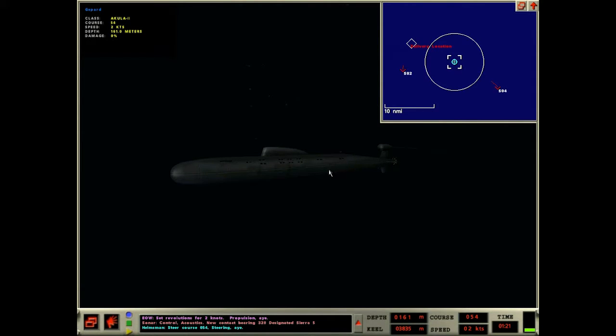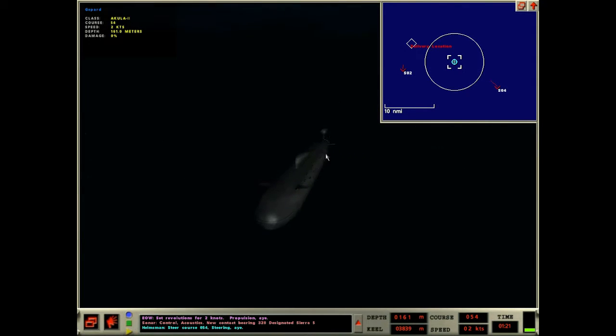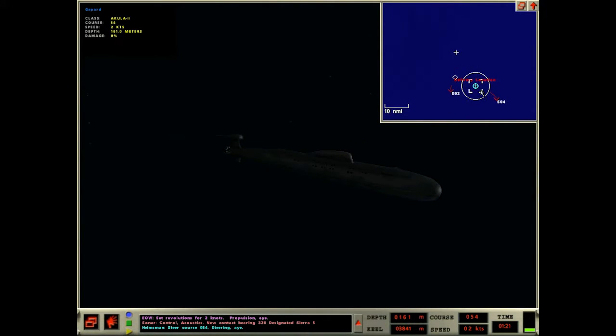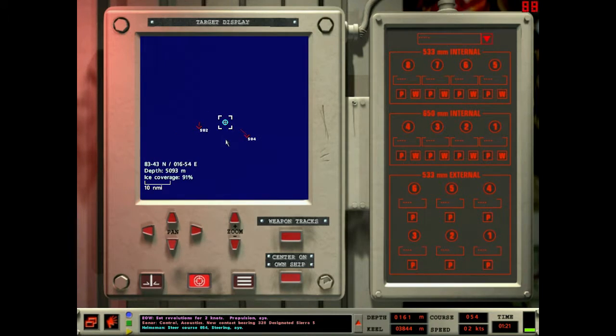Oh, it's icy — I can't do that. I was going to launch with Stallions but there's ice, so that won't work. I'm going to launch at them with 65 centimeters just to try and drive them off so I can get in there. There might be some counter shots, but I'm pretty confident I can sidestep one. If both of them counter shoot, that's going to be trickier.